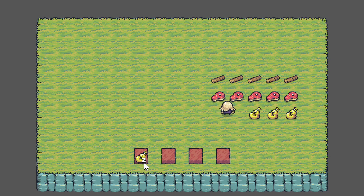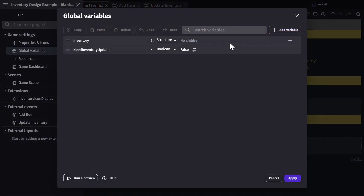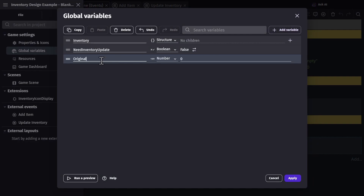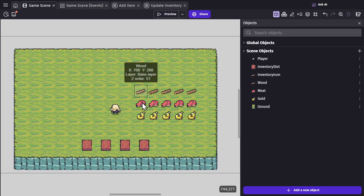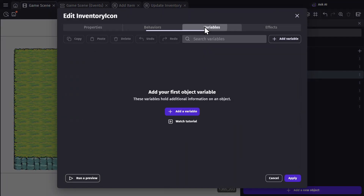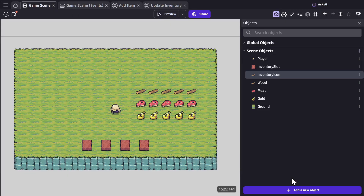Then we're going to add a global variable and call it original slot number. We're going to use this to drag and drop inventory items. In the game scene, we'll go to the inventory icon and add the variable slot number, so that when we're dragging it around we can keep track of which slot it was originally from.